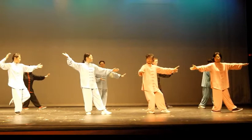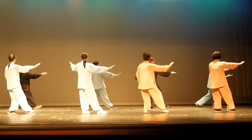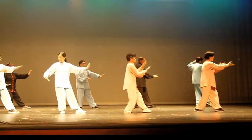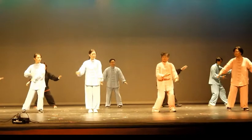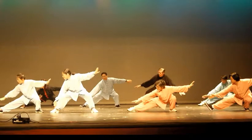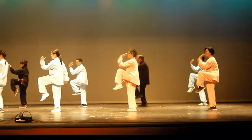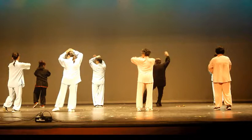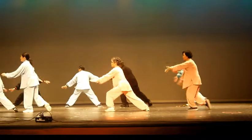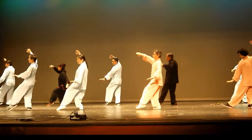Fist under elbow. Curved arms, both sides. One. Two. Three. Push down, right side. Golden rooster stands on one leg. Push down, left side.